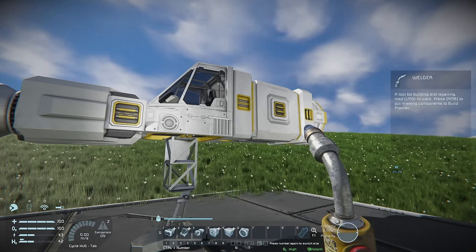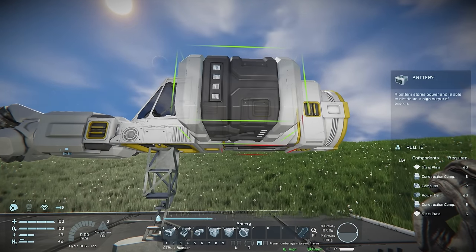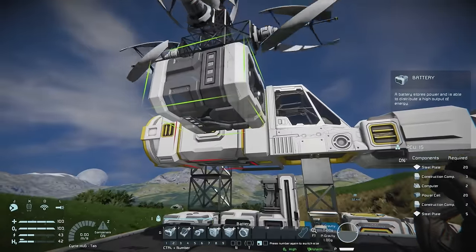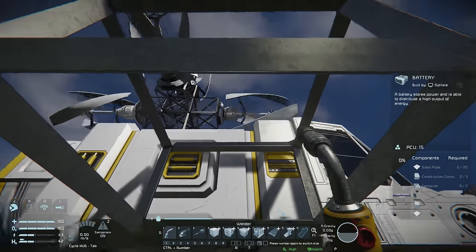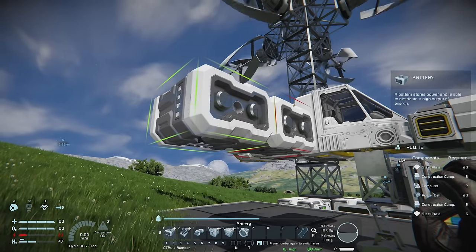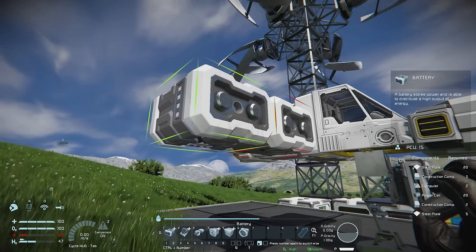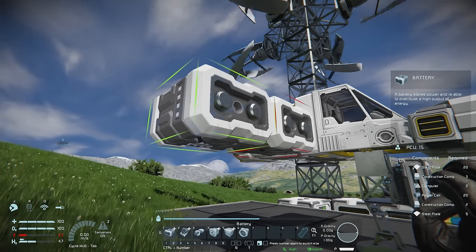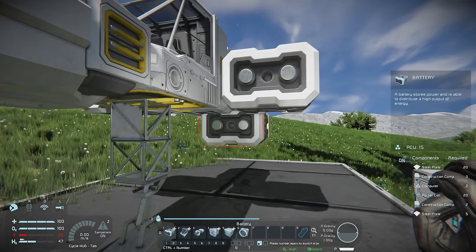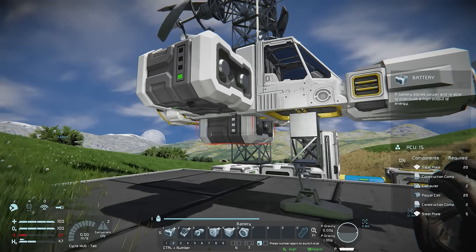The next thing to place on our ship is our batteries — I want to build two of them, one on each side. We'll place one lined up with the bottom of the cargo container and conveyor converter, and another on the opposite side in the same position, then weld those up. In small grid you have two battery size options: small ones and larger ones. We're using the large ones because they can output enough power for our thrusters and store more power so we can fly longer. Based on the number of thrusters I'm planning, two batteries is about what we need.